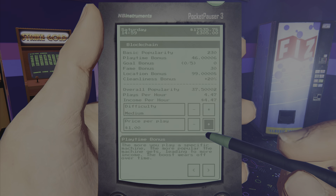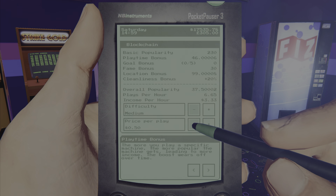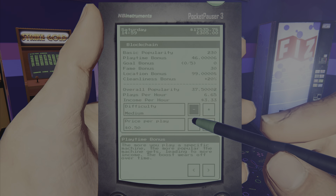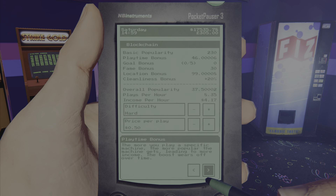Some settings are exactly the same, literally identical. I'm getting 4.17 here — plays per hour is more then on medium and a dollar. So obviously you'd want to have 50 and probably hard, because then you're getting the plays per hour and you're getting income. That's my theory.